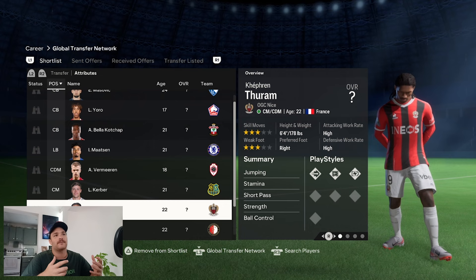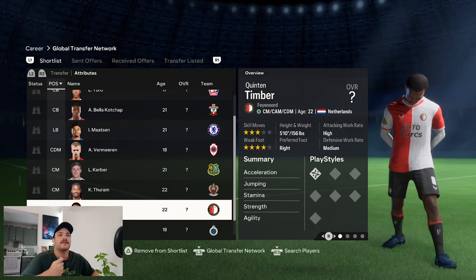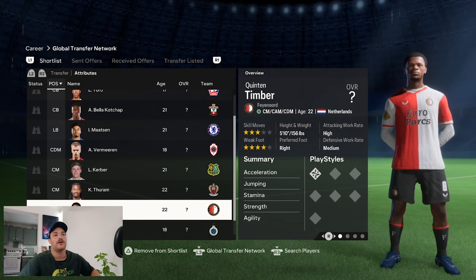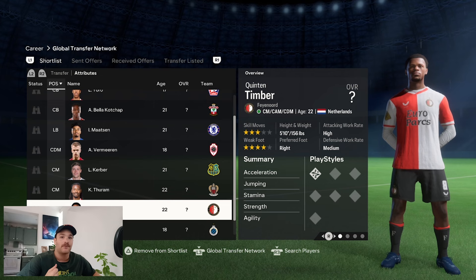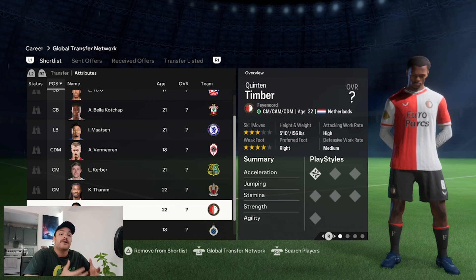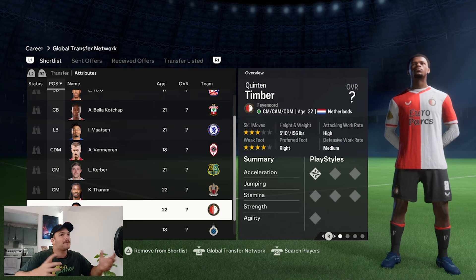Another man they are linked with is Quinton Timber from Feyenoord — a very good player who helped them win the Eredivisie last season. He wants that step up and hopes to make the Dutch squad for the Euros. He's 22, right-footed with a four-star weak foot, high attacking work rate, medium defensive work rate, and can play central midfielder, CAM, or DM. His twin brother Jurrien Timber plays for Arsenal. If needed, you could also position Quinton in a centre-back role.